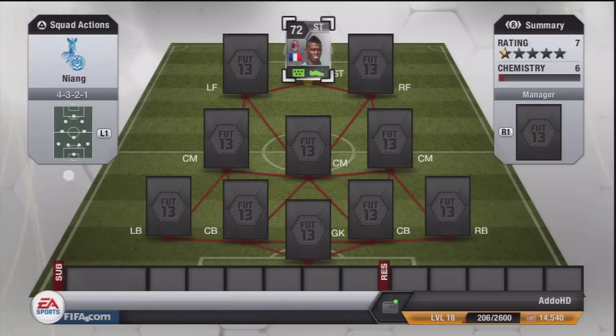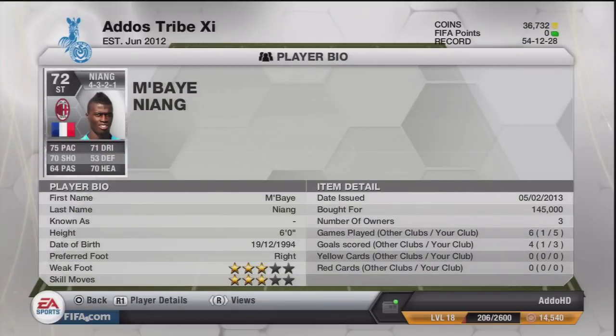What's going on guys, R2HD here with the new FIFA 14 No Lip team video, and today I'm bringing you a player review on Mbaye Niang, the young Frenchman who signed for AC Milan from Montpellier — I think it was the summer transfer window.